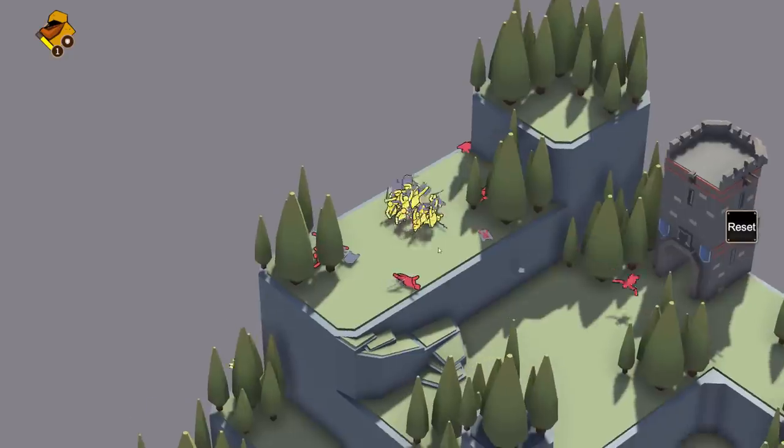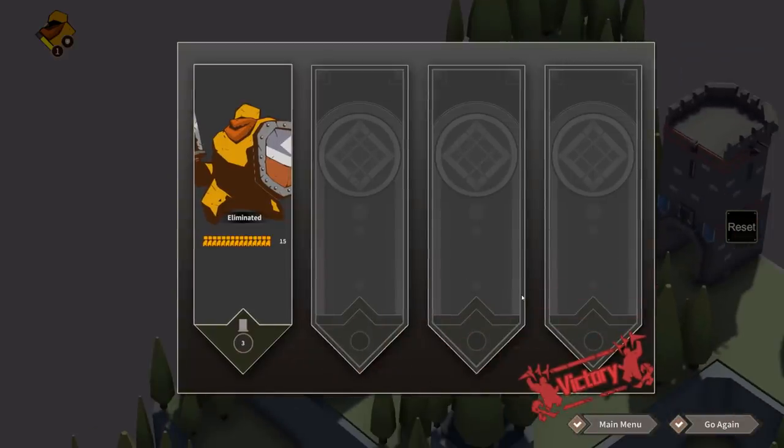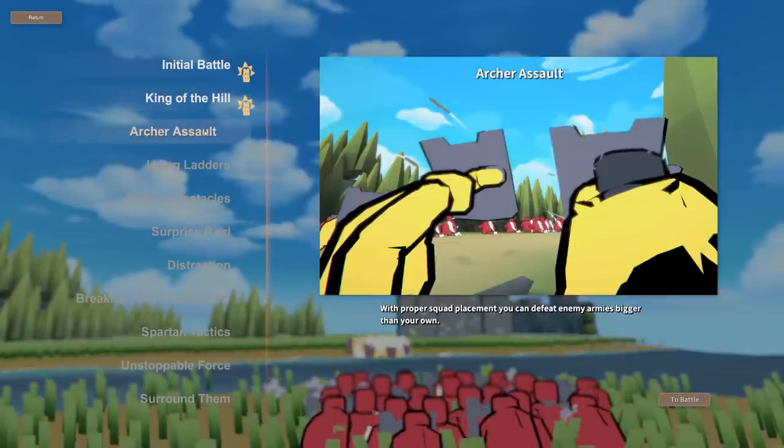Our boys are victorious! So you can see how you basically place your units, and unlike traditional battle simulators, we actually get to control the units and where they go. We're going to head back to the main menu. Now that we've learned the initial battle — King of the Hill — we're moving on to Archer Assault.